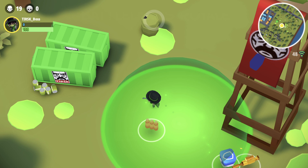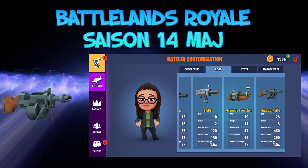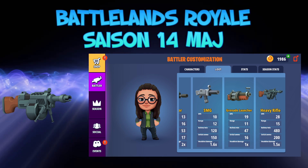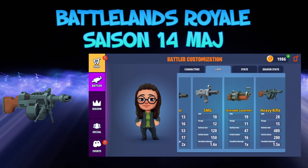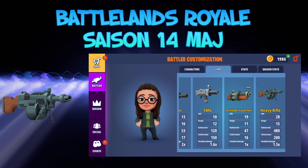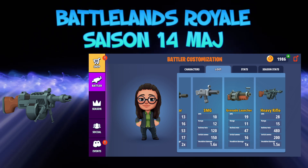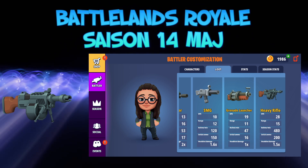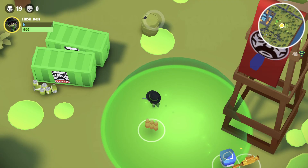On a également une nouvelle arme : la Heavy Rifle, ça s'appelle en anglais. Heavy ça veut dire lourd, Rifle c'est un peu comme mitraille — donc le fusil lourd. C'est vraiment une arme qui va mettre beaucoup de dégâts. Sur l'image on peut voir le fusil lourd en jeu, même si on ne le voit pas très bien.